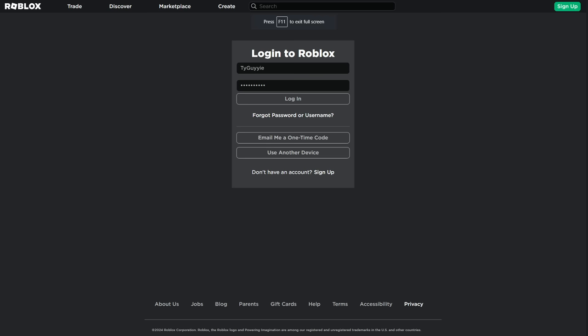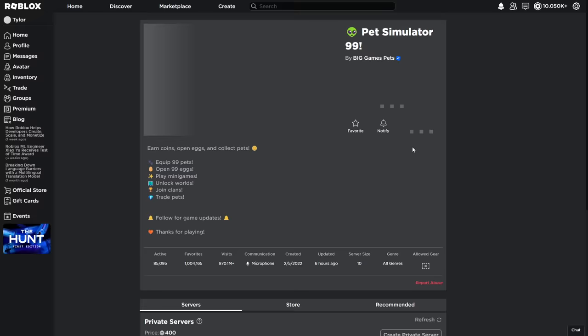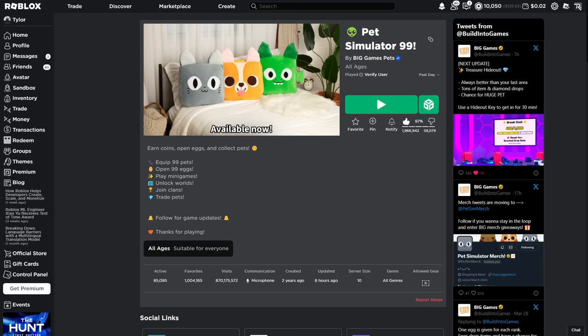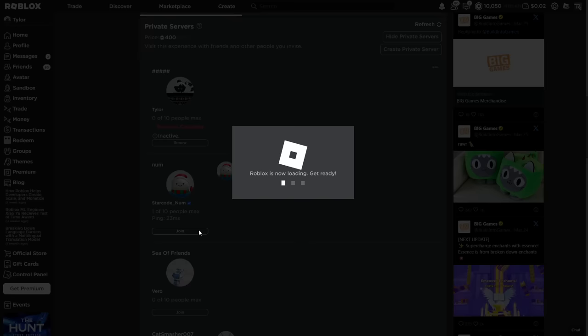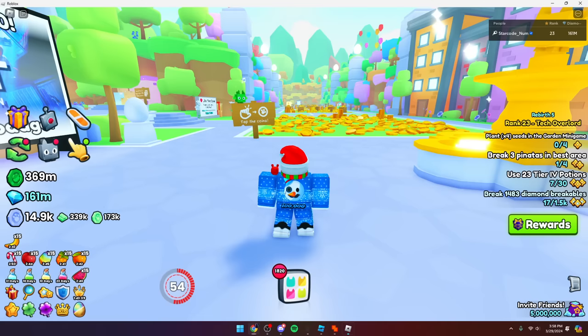Here we go — I got the account information, let's log in. Okay, yes it works! Oh my god, this dude has ten thousand Robux on his account too. Let's go ahead and join the same server as my main account, so I'm gonna add it to my VIP server so I can get both accounts in here.